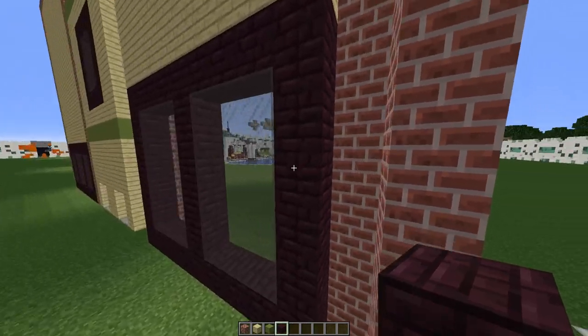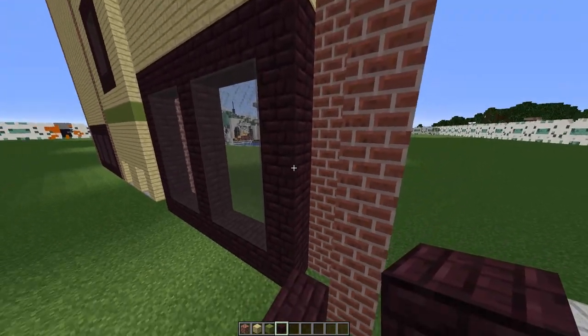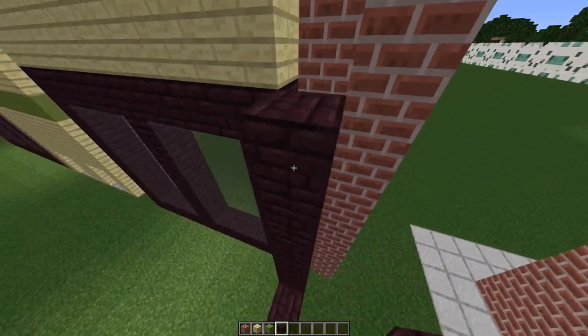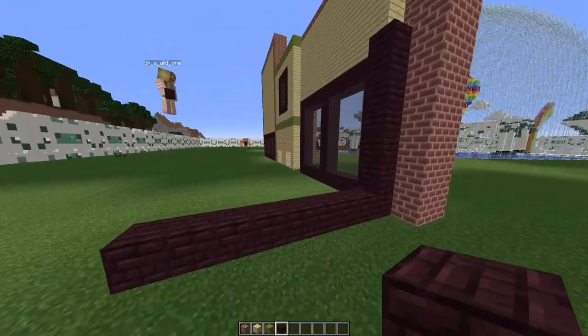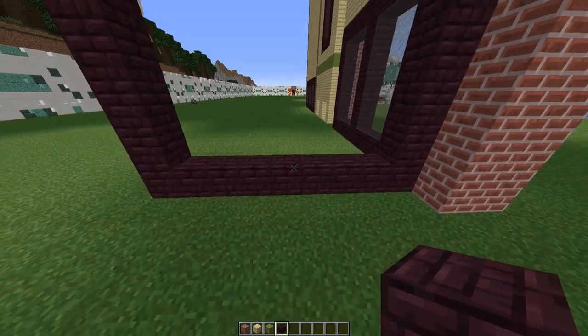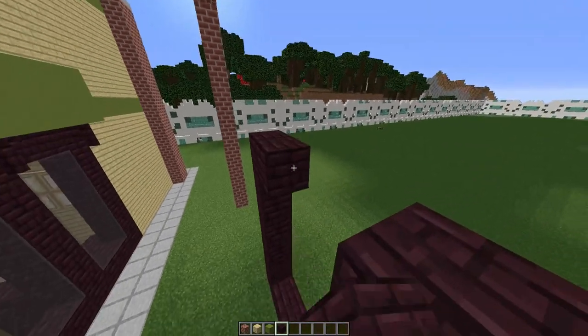These windows are going to be the same height as the ones here, so you can use that as a measurement. We need to go another 6 on top of that block, so it's a total of 7 high. Do this on the other side as well. Now add one directly in the middle so you've got two 3-high windows, then put a beam across the top.